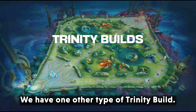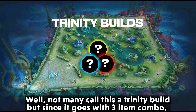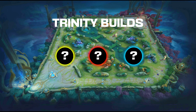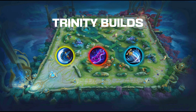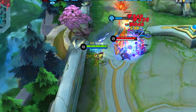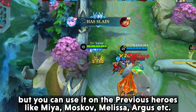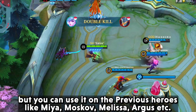We have one other type of trinity build — many don't call it a trinity build, but since it's a 3-item combo, I've decided to include it. This build features Berserker's Fury, Scarlet Phantom, and Wind Choker. This build is a little different from the previous one but can be used on heroes like Mia, Moskov, Melissa, and Argus.